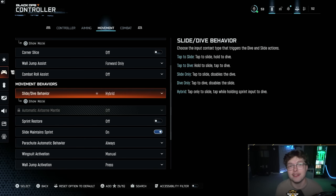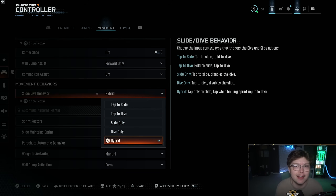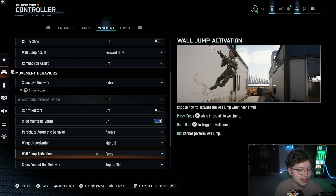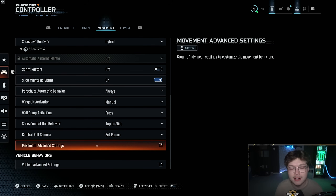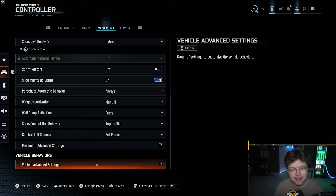Slide/Dive Behavior: I use Hybrid - I recommend either Slide Only or Hybrid. If you're not using one of those you'll have a delay when sliding. If you don't find yourself dolphin diving at all, use Slide Only. I'd recommend getting used to Hybrid so you can have a non-delayed slide and still be able to dive - it takes a bit to get used to but it's worth it, especially when Warzone comes out. Scrolling down through the remaining movement settings - in Movement Advanced Settings, turn off Grounded Mantle. This stops you from climbing stuff when you jump on the floor, which I highly recommend turning off.